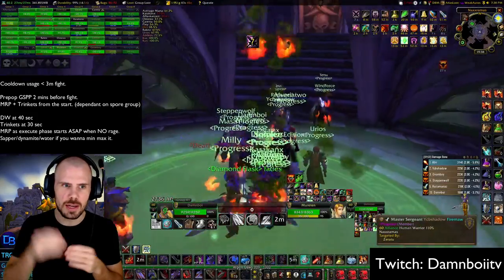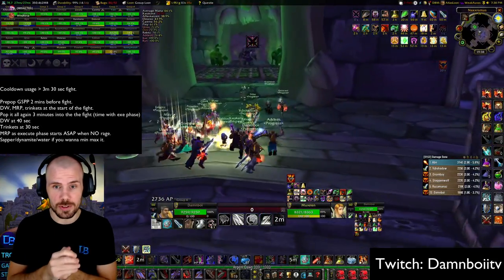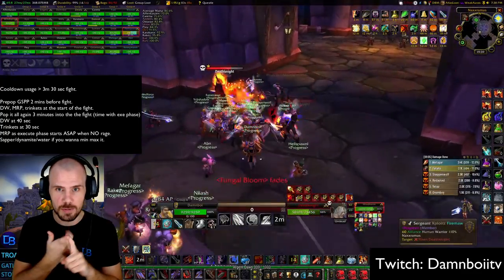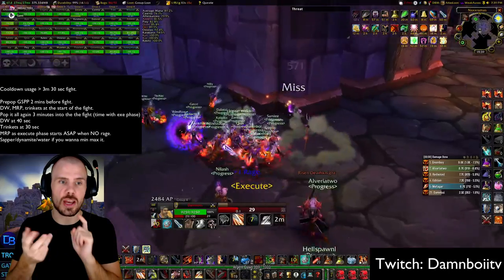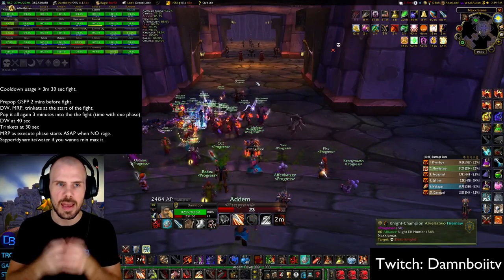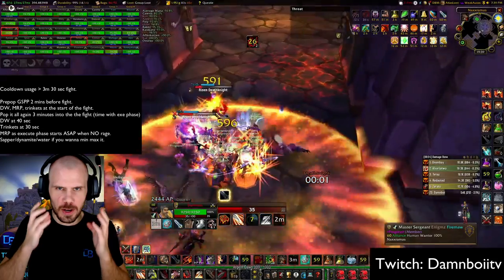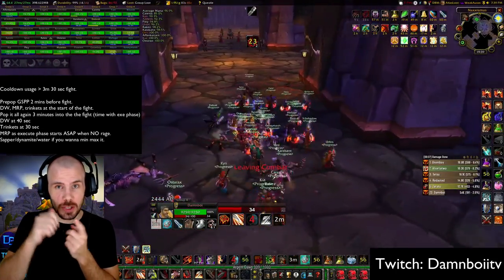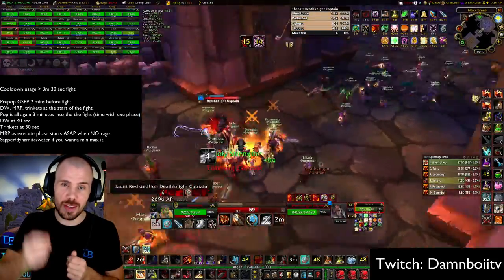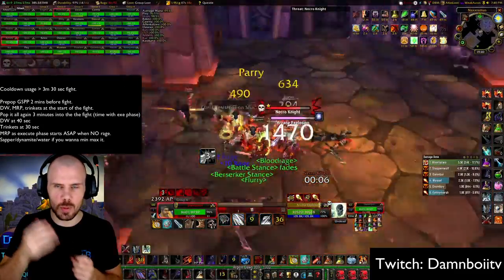You can also use Sapper, Dynamite, and Holy Water if you want to min-max it. The second scenario is a fight longer than 3 minutes and 30 seconds, meaning you can use Deathwish twice. What changes here is that instead of only using Mighty Rage and Trinket from the start, you also use Deathwish right from the beginning — because you can use them all again later. At 40 seconds left you pop Deathwish again for the second time. At 30 seconds left pop your trinkets, and use Mighty Rage during Execute phase as fast as possible when you have no rage to get the most uptime on the Strength buff. Again, you can use Sapper, Dynamite, and Holy Water another time.